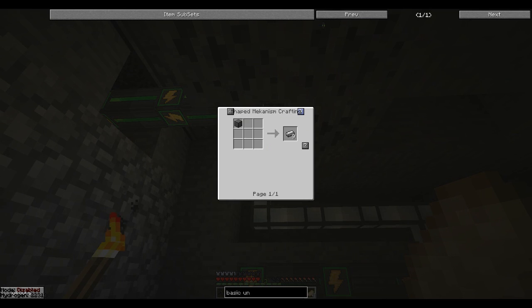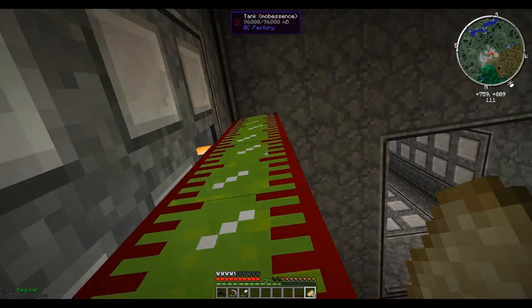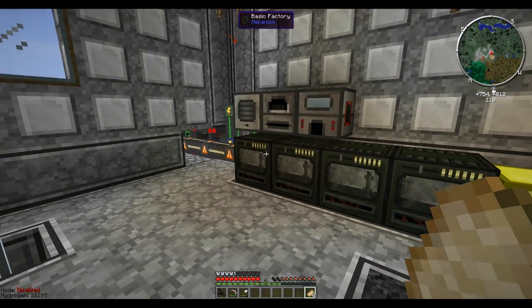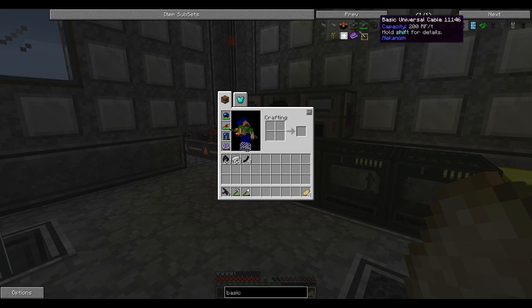Okay, so we need universal cable — but it's steel! Oh god, we don't have much steel, maybe that's why they're not doing anything about it. Steel dust — some charcoal — enriched iron. We're just going to make our team a little more steel because I feel like that's necessary. Let me process the iron.